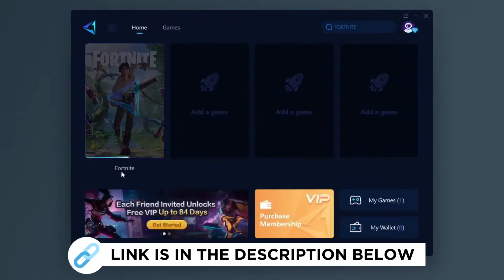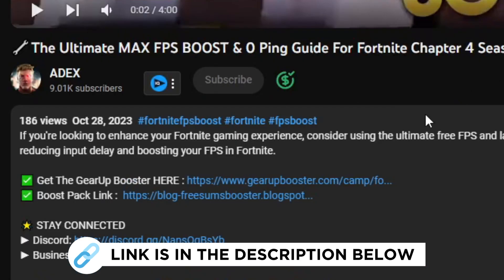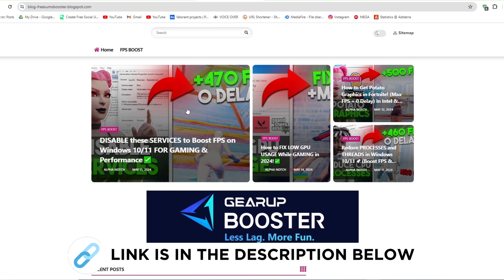Gear Up Booster is one of the best programs for the optimization of your ping while you play games using your wired or wireless connection. Get this paid program free from my description and play your game with lower ping. First, go to my website — I'll give the link in the description — and download the FPS boost pack for gaming and performance.